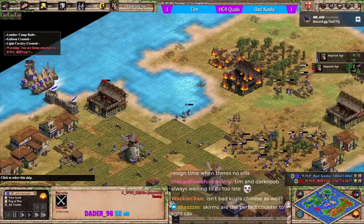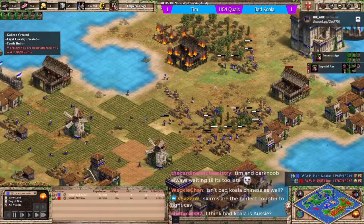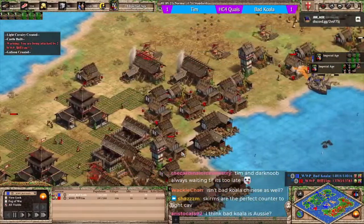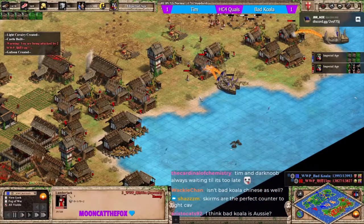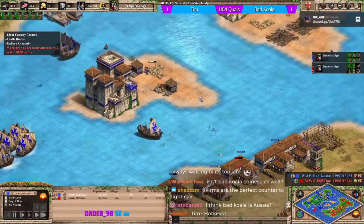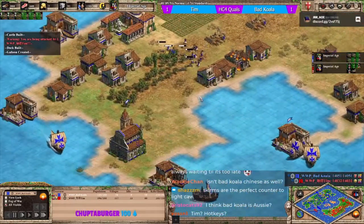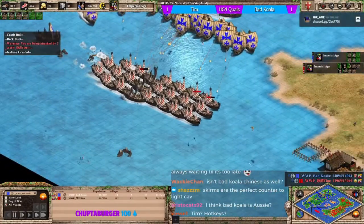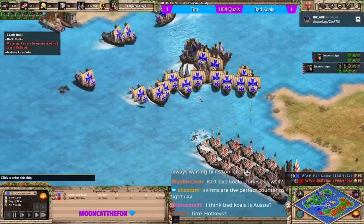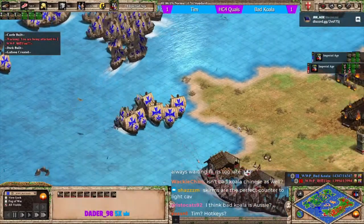Fast fires should clear this up. It might be worth using fast fires to take out the barracks to prevent any further pikeman raids. The cleaned up forward navy - galleons looping back. Bad koala as koala is thought to be Australian or possibly has played for some Chinese teams previously.